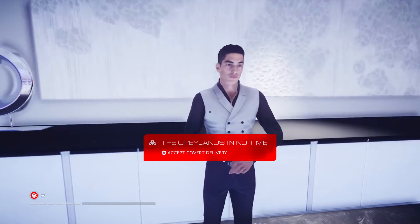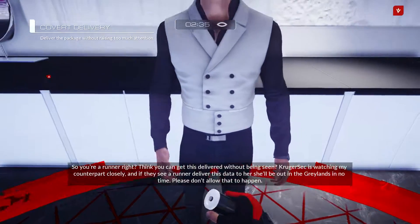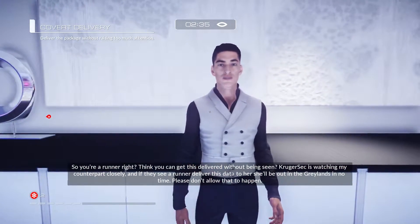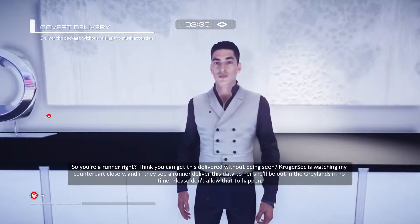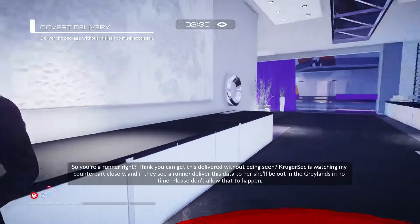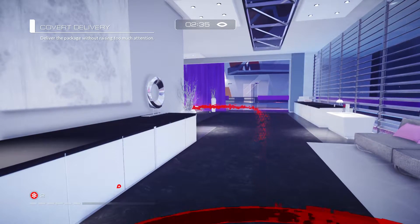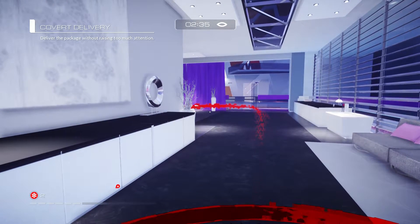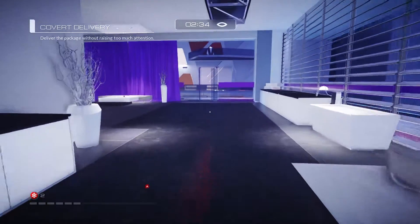Alright, so here we go — 'The Greylands in No Time.' So you're a runner, right? Think you can get this delivered without being seen? Kruger Sec is watching my counterpart closely and if they see a runner deliver this data to her, she'll be out in the Greylands in no time. Please don't allow that to happen. I'm just gonna follow the runner vision and we'll get this done.